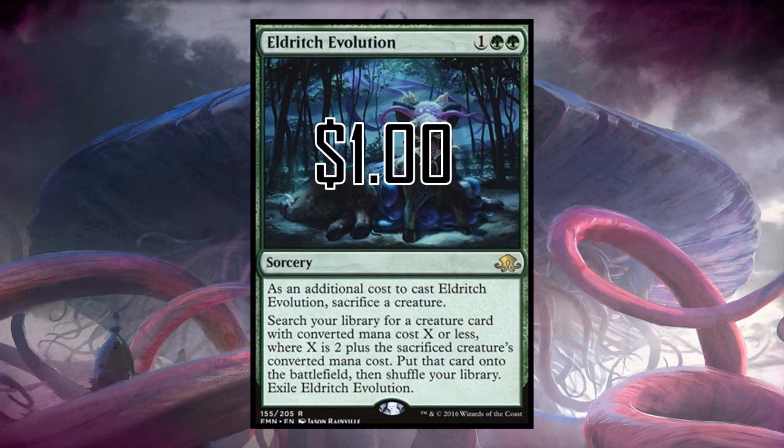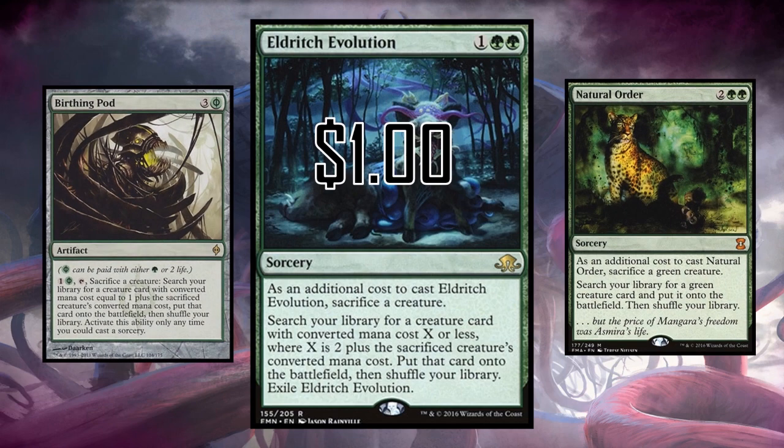Eldritch Evolution was definitely impacted by modern — people imagined it as the next Birthing Pod and it was very high, but it has dropped down to a dollar. Speaking of Birthing Pod, you should probably just buy a Birthing Pod at seven bucks — I think it's seven times better than Eldritch Evolution. Or if that's not your thing, Natural Order is sitting around $12 for the newest version and might be twelve times better.